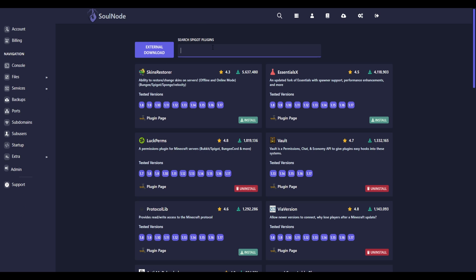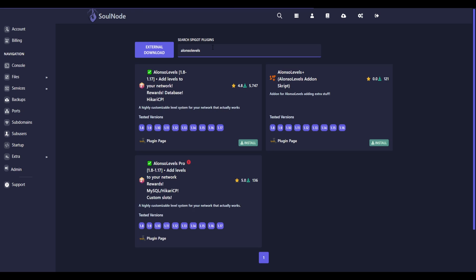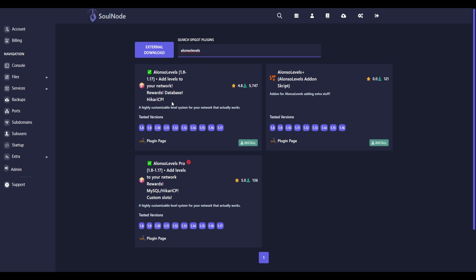We're going to be looking up 'Alonzo Levels.' We can go ahead and search that up — and this is what we want. As you can see, it is working on 1.8 through 1.17. I'm going to quickly go to the plugin page because there are some additional things we actually need to install.